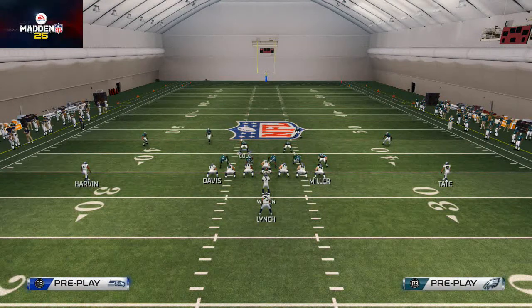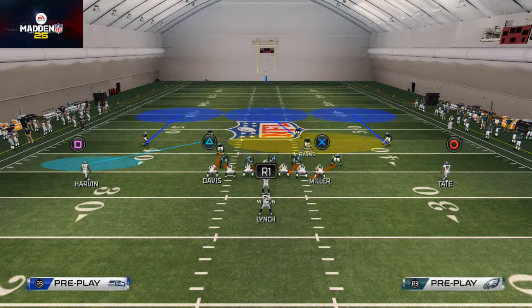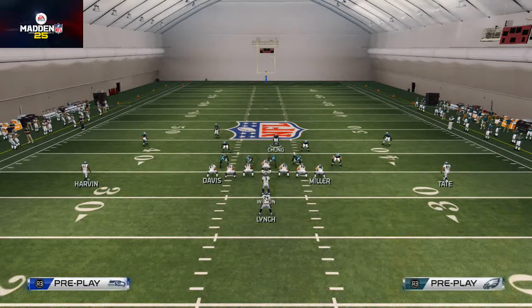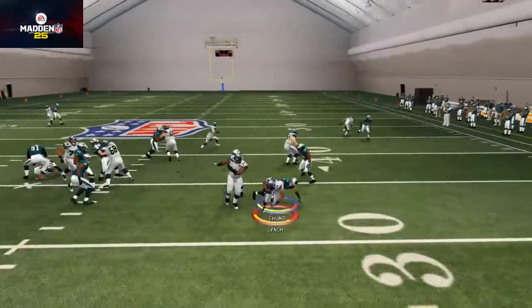Spread linebackers, and if it's run defense, blitz both outside linebackers so they get wide and contain the edge. Take Ryan, put him in that flat zone. I like to bring Chung out and put him in some kind of man assignment, but I know my responsibility is in the middle of the field — I'm going to user that and get upfield to stop the run.